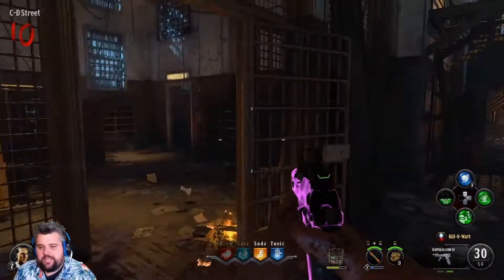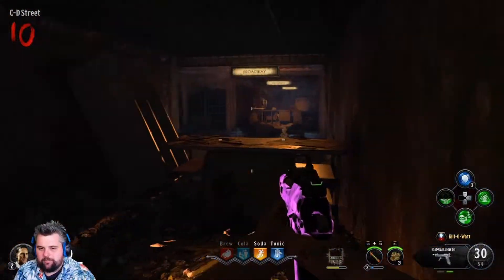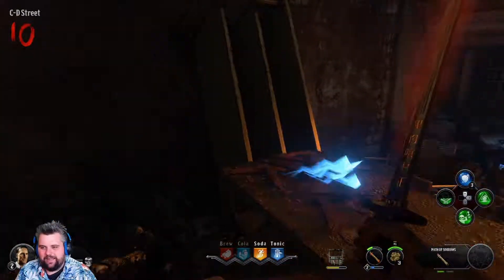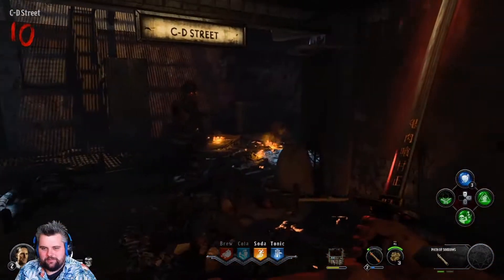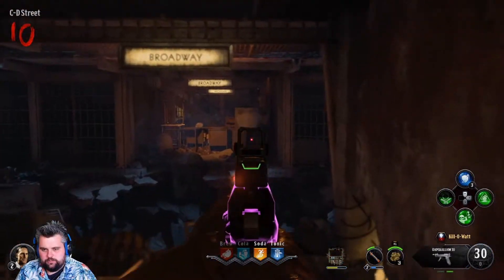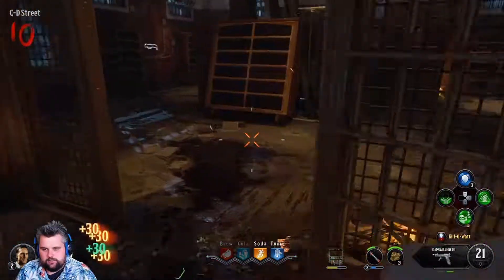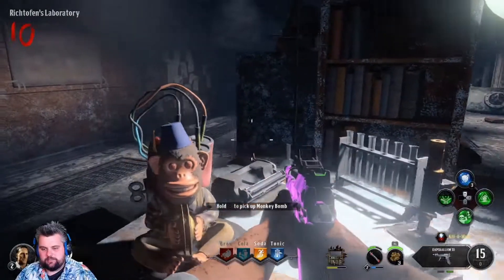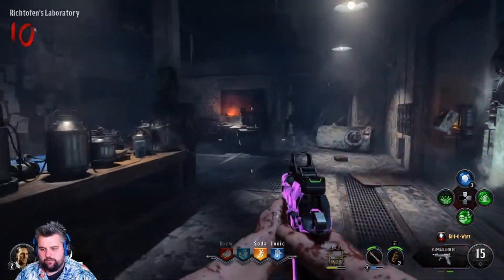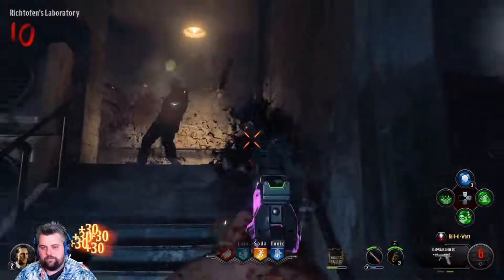So we're here on Blood of the Dead in Black Ops 4, and we are just about to finish the free Monkey Bomb Easter Egg. I had to remember how to do this Easter Egg — I knew it was a thing, I just couldn't quite remember how to do it. Shoot homeboy here — see you later. Now we've got to run back to the spawn and we can go grab the Monkey. Got that homeboy. We have three Monkeys. I will see you guys on round 15.